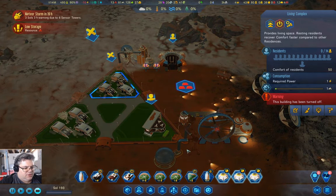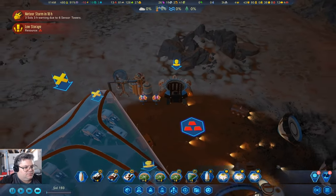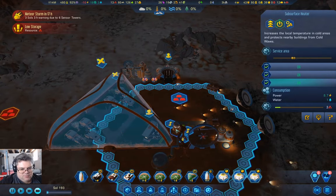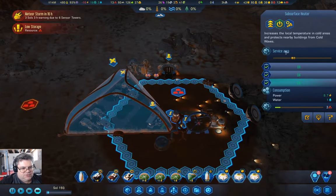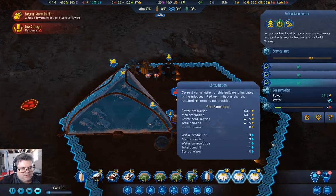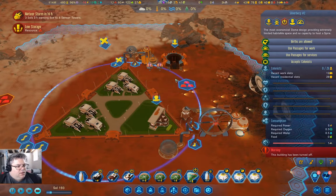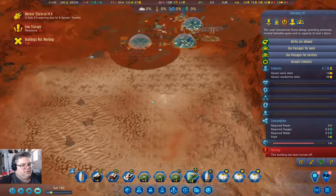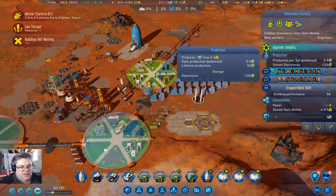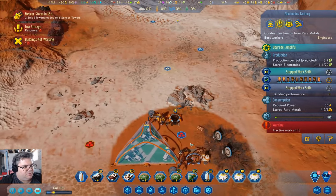Do we have enough water down here? This guy needs an upgrade. You are demanding half a water, you are demanding one water. I could expand you — now you're demanding more. I can go in here and turn off a shift. Now I've got a bunch of unemployed people — will they come down here?